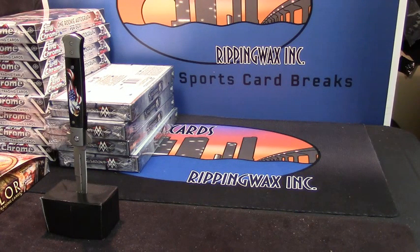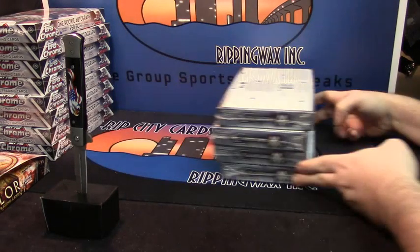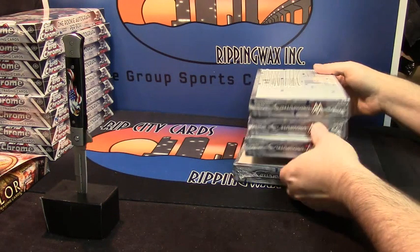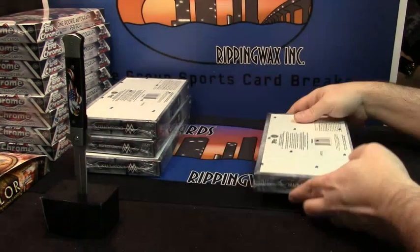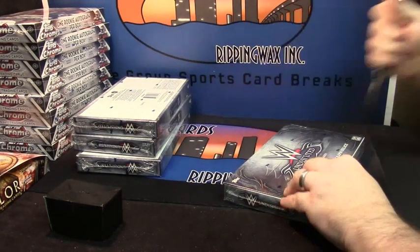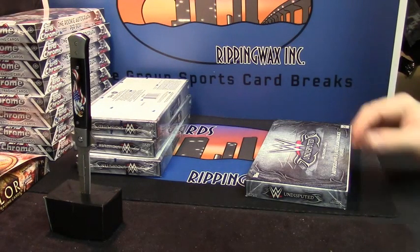We are doing a box of 2015 WWE Undisputed for Mike. We are down to half of a case — one, two, three, and four in the numbers. Since it appears that we have some people here, I will do the spiel. We have a Bowman four-box random teams for only $17. We have random divisions, three boxes of Topps Chrome for a mere $34. We have so many personal boxes, it does not even make sense, but we do anyway.